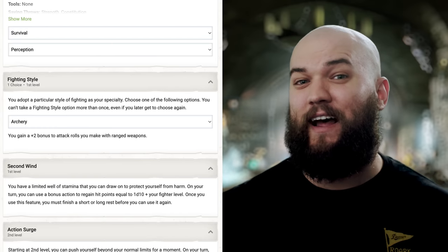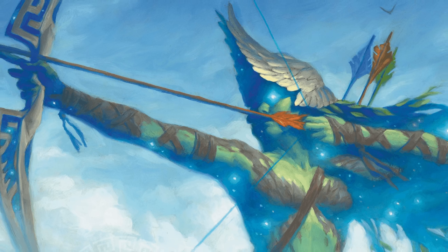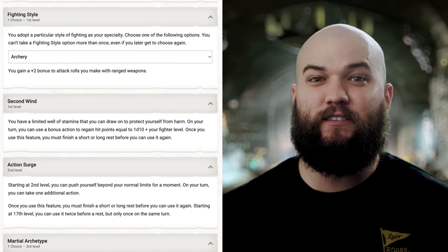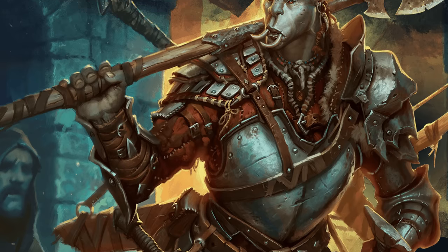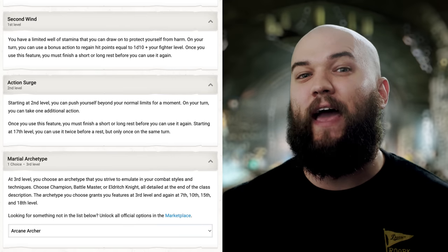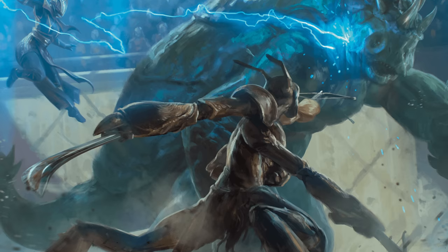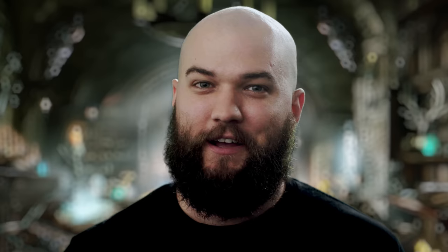We'll have a d10 hit die as a Fighter, so we'll actually be one of the more sturdy members of our party. We'll also get to select a fighting style — I'm taking Archery for a static +2 bonus to attack rolls with ranged weapons. We'll even get Second Wind for extra staying power by regaining 1d10 hit points plus our Fighter level as a bonus action once per short rest. At second level, we pick up the very important Action Surge, which allows us to take an extra action once per short rest — not an extra attack, an extra action.